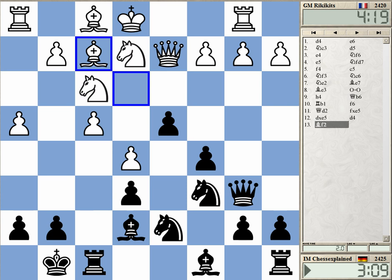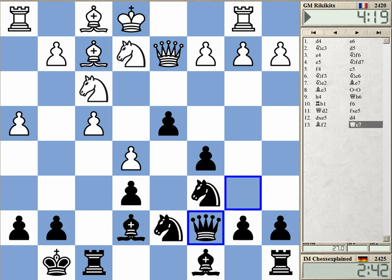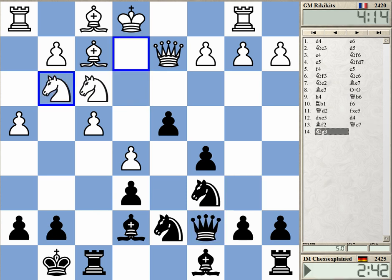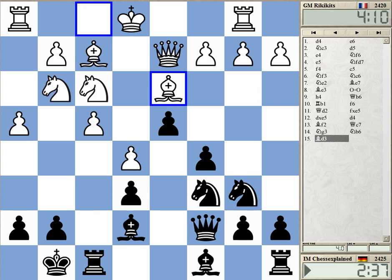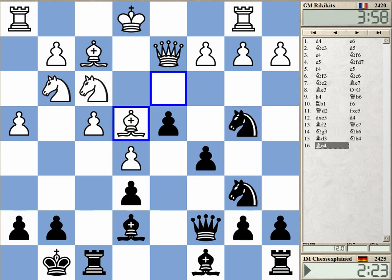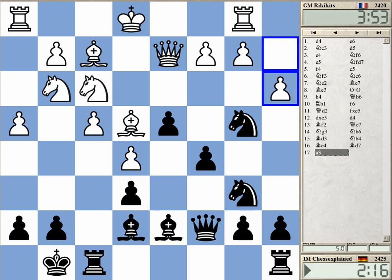And now queen b4 — I considered this briefly, but it looked a bit strange to get the queens off. I cannot really take. Queen b4 would have been an interesting idea. It gets really tricky. Knight b4 is a good move — knight b4 now to make sure the bishop on d3 is not a problem. Even this is given as better for black, but it's tricky. A3 is bad though.